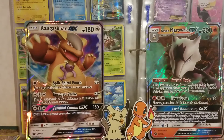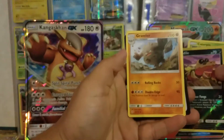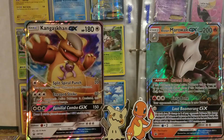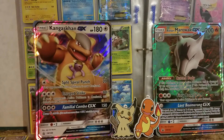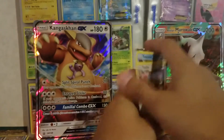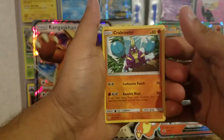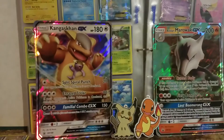Two packs long, three left. Next pack: Caterpie, Reverse Sandile, and a Graveler. I've got two packs left — nothing great on my side. Squirtle, Tentacool, and a Dodrio. And then the last pack for me starts off with a Brawler, Oddish, and a Darkness Energy. So just two rares on my end, and a couple of reverses — not too great, just commons.